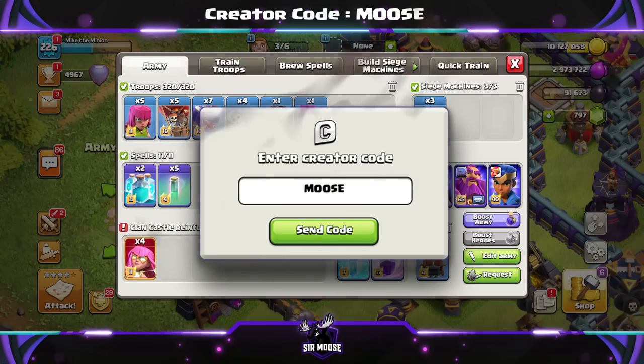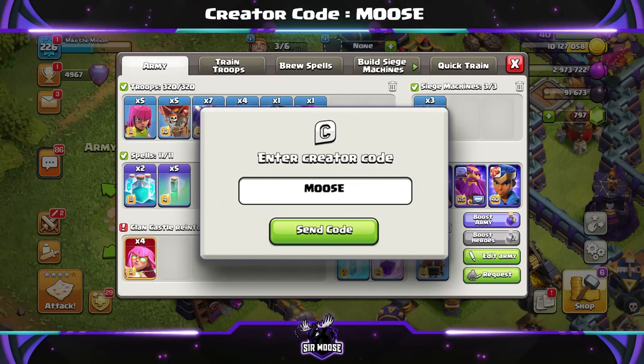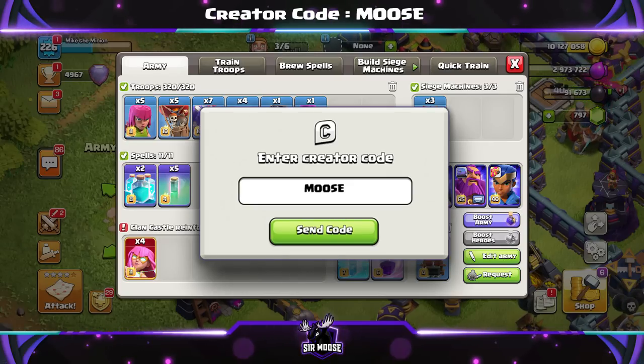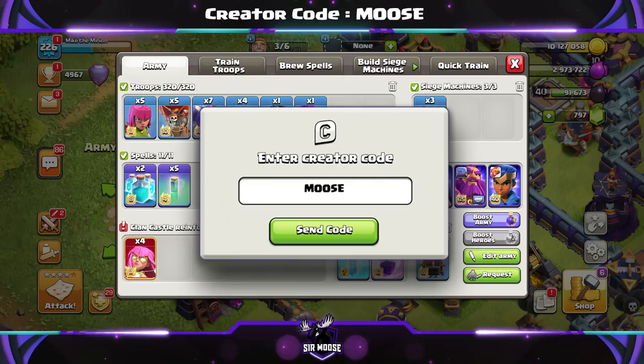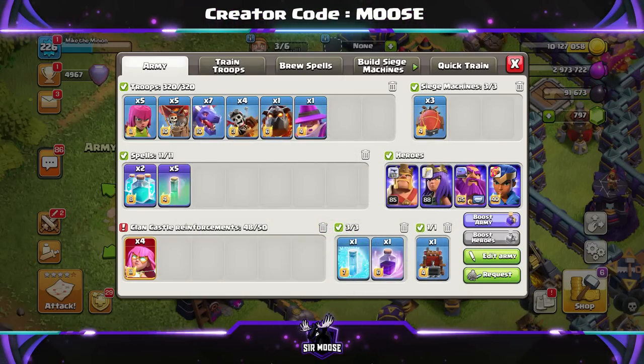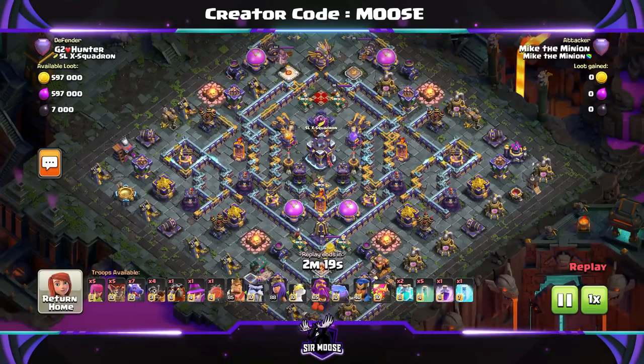Before we jump into our first replay, a quick reminder: on this channel we've got something called a creator code. That's where you can help support your favourite content creator in game by using their code before making any purchases. All you do is go into the shop in game in the bottom right hand corner, then there's a creator emblem - click on that and enter your favourite content creator's code. So here we go, here's our first replay.